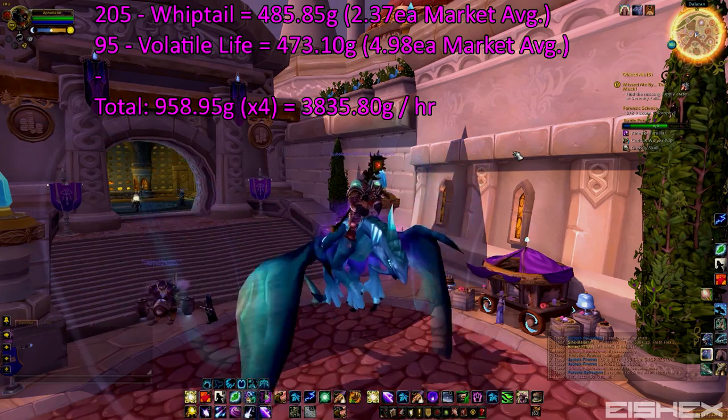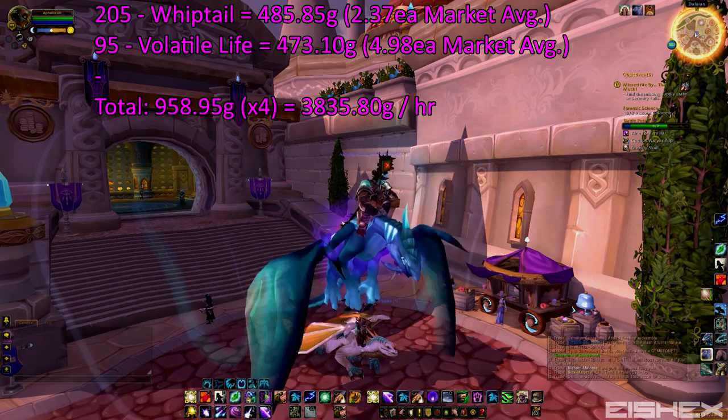Keep in mind, the prices I used to calculate are the average across all US servers, so hypothetically this should be what most of you guys are going to get, approximately — maybe a few gold up or down, but it should be pretty even. It is server-dependent pricing. Also remember I had the slow flight speed on this character — only 280 — but I did have the druid pickup where you don't have to dismount, so keep that in mind.